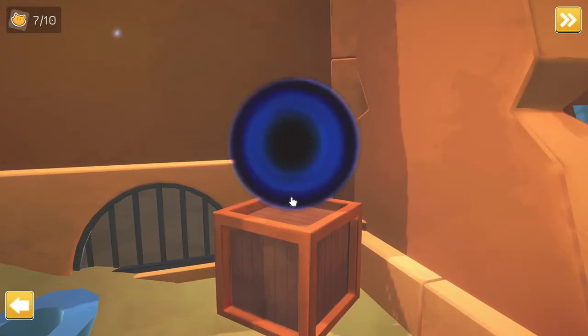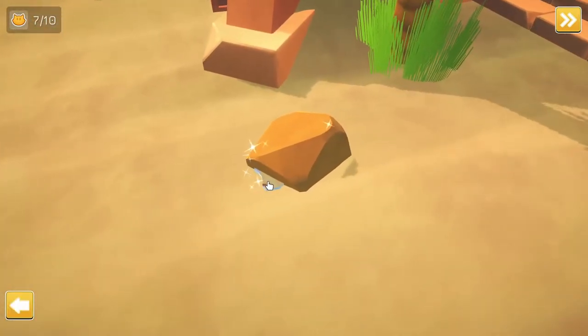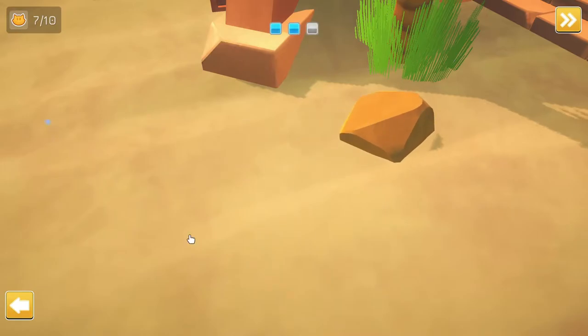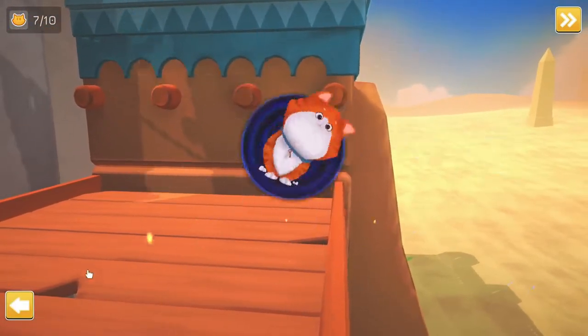That's just so cute — there's one hiding right underneath here. I remember spending a long time finding that. I have to move the rock, and then I can actually get it. And we have another kitty sitting here — number eight. Okay, so how far am I? I have to find one more. I can break that as well — I think it's up here. Yes, there we go, found the third collectible.